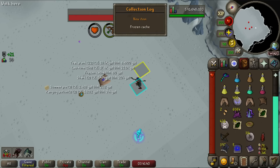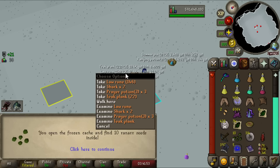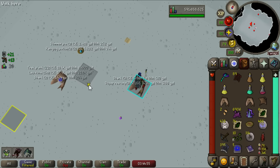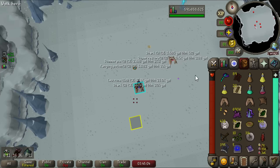We got the frozen cache — the most 'useless' drop from this boss — but wait, never mind, it's actually the best drop in the game: 10 ranar seeds! I'm sorry for talking smack. Another amazing drop: dragon bolts unfinished. And we keep getting supply drops, so this trip is just never going to end. We're currently on a seven-kill trip, which is pretty good.